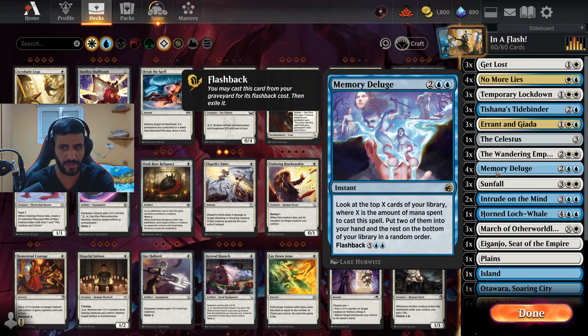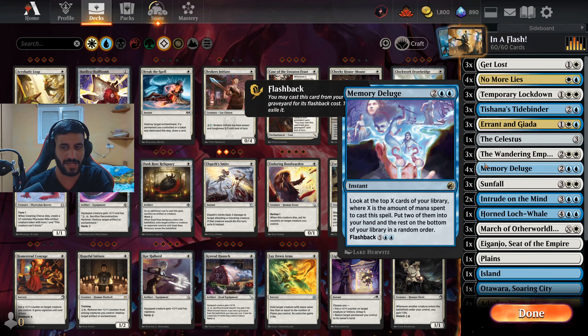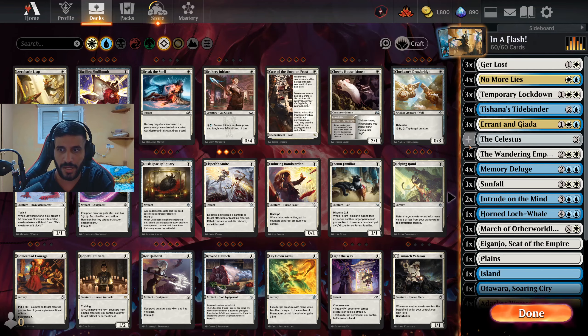For card draw we have the classic four copies of Memory Deluge — insanely good — and two copies of Intrude the Mind, which is literally draw two and create a 3/3 thopter, or draw three and create a 2/2 thopter. Either mode is just insane. I run only two copies because it's pretty bad against aggro and we don't want to crowd our hand with too many card draw spells.